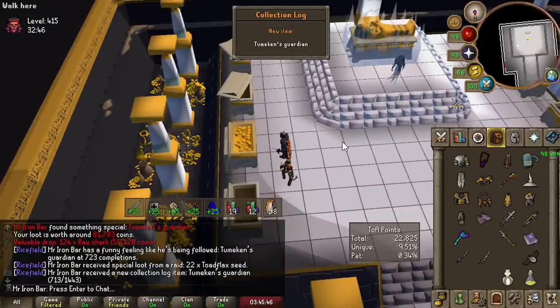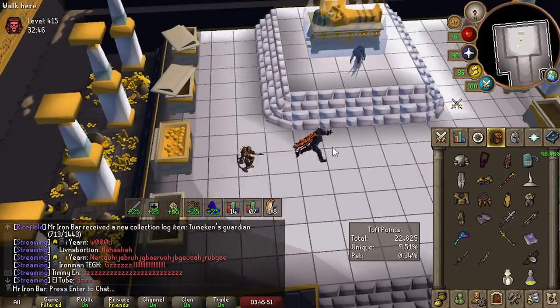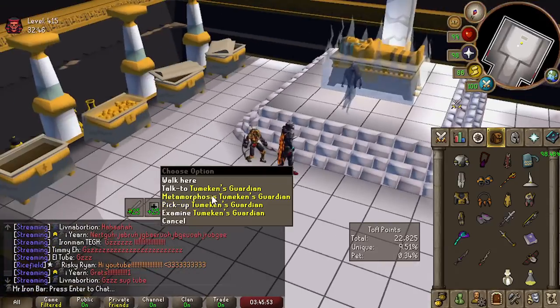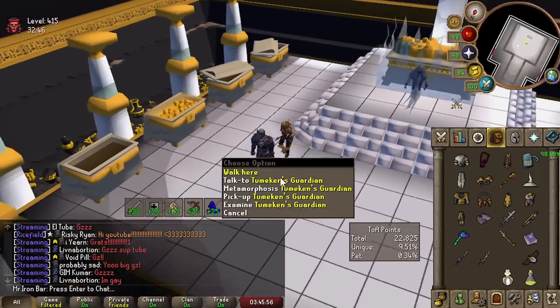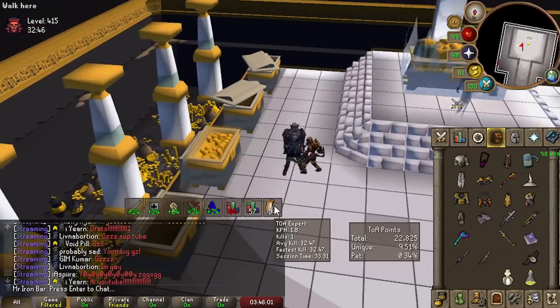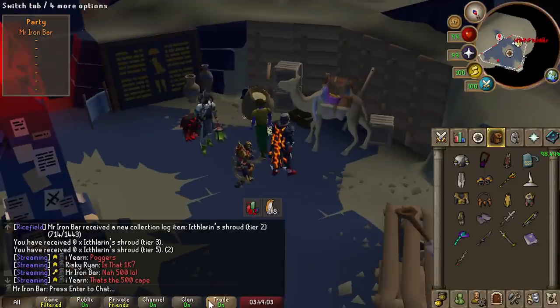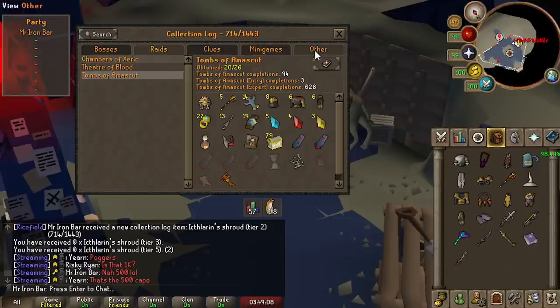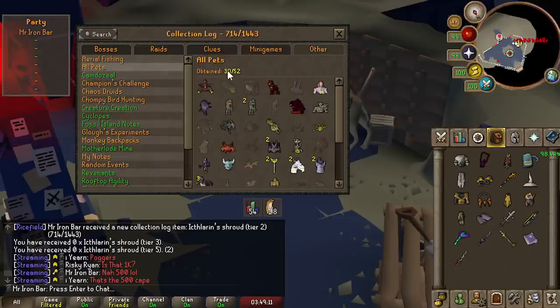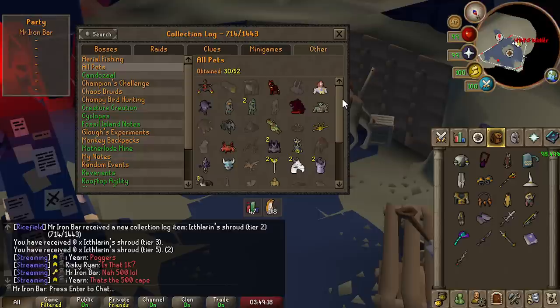Oh my god, I actually got it - the Raids 3 pet! We actually got it, just around the 2 times dry mark. Let's check the collection log - this should be pet number 30. That's a sick milestone. We're now at 30. This is one of the best pets I wanted because it's a wraith pet.